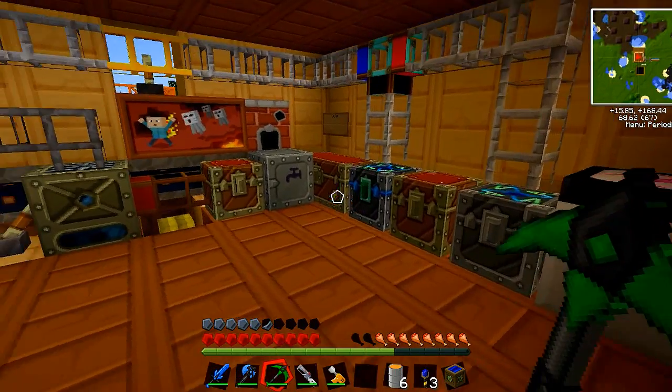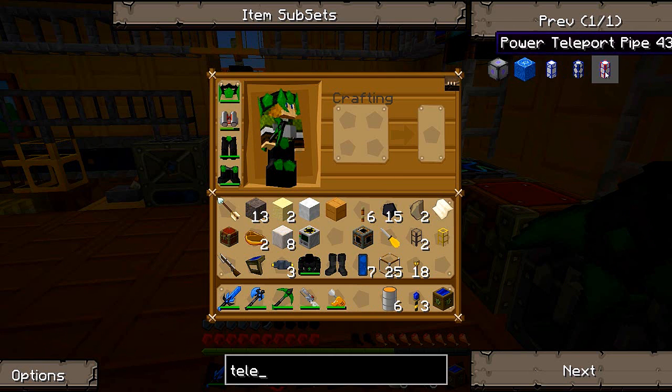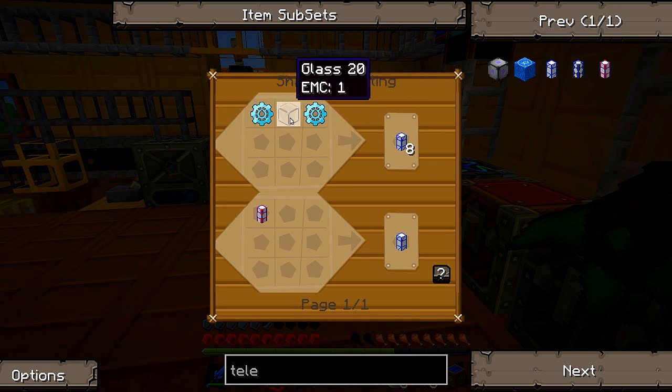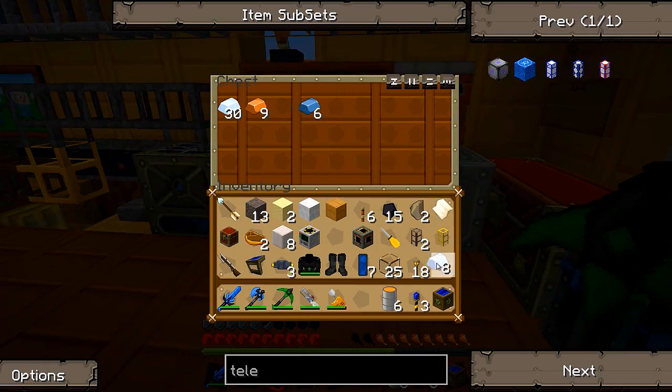I'll show you these teleport pipes - not diamond teleport pipes, they're just teleport pipes. Here they are. You can waterproof them and power them of course. There are two diamond gears in the recipe - they ain't messing around. Not cheap, really not cheap. I had a heap of tin in there.